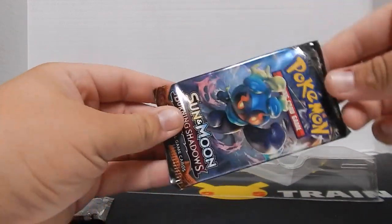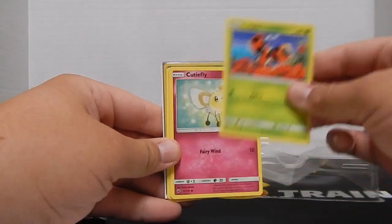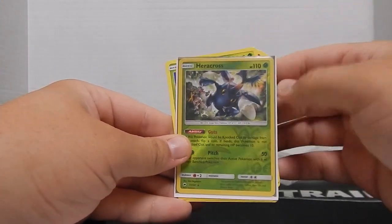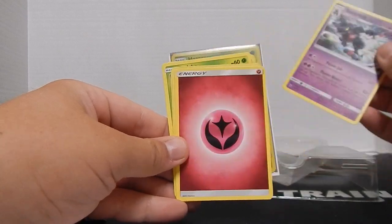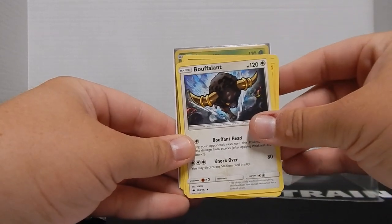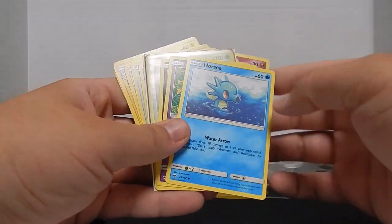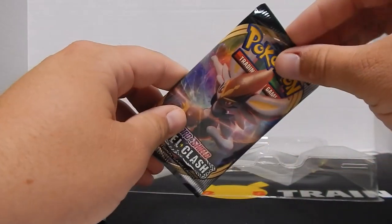Pack number three is the Sun and Moon Burning Shadows. Starts off with Ladyba, Cutie Fly, Horsea, Venipede, Sneasel, Heracross — reverse holographic. A Toxicroak, a Fairy Energy — rest in peace — an Escape Rope, Bulifant, Electric Eel, and then back to Ladyba. I went through that pack almost twice.